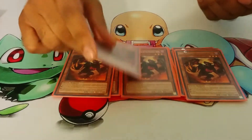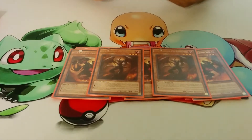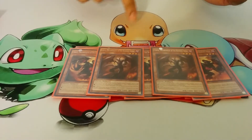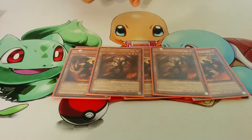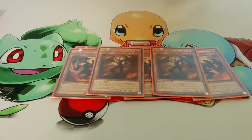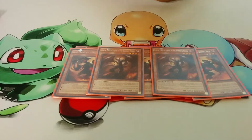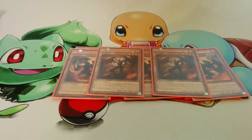Next we have Double Farfa. Some people run one — I decided to run two because in today's game, a lot of people like to XYZ, and he removes the XYZ materials when he banishes the monster. So it can help you go for OTK, to clear space and whatnot. And he has really good defense.